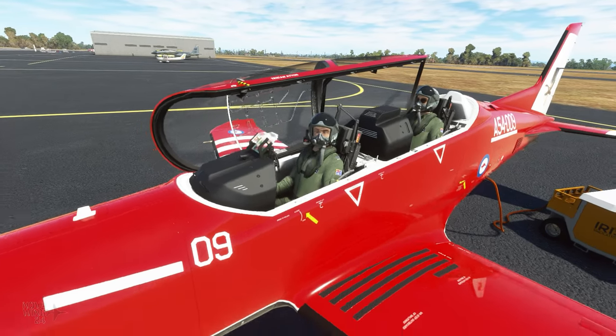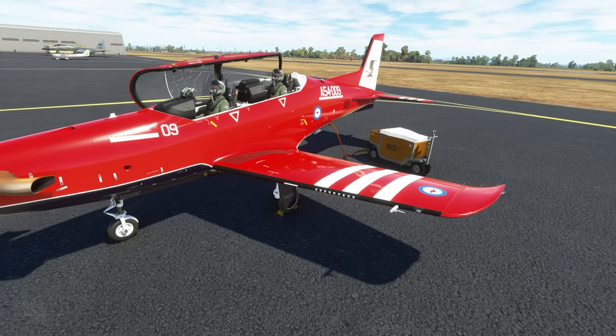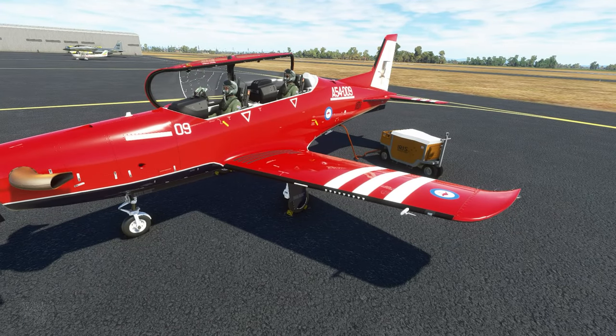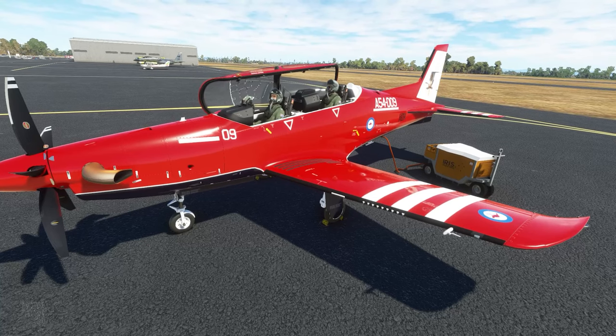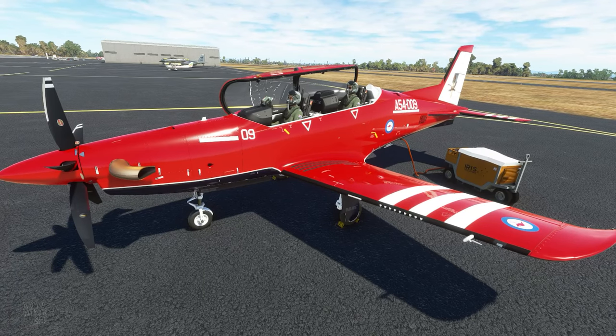You'll also notice that the REDs have all disappeared now that we have crew on board — again part of the dynamic system set up for the aircraft. The chocks are still there because the engine is shut down, but now that we've got crew on board we've obviously done our pre-flight checks and removed all the Remove Before Flight tags. It's a small thing but something I really appreciate from the team at Iris.